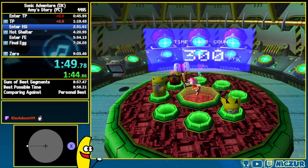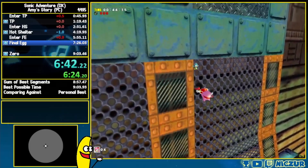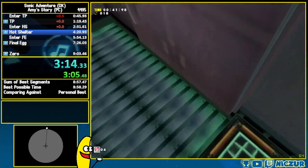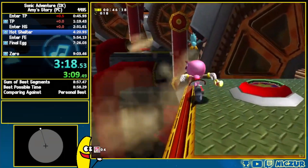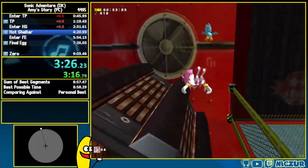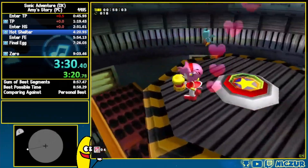Hello everybody. Today we have a brand new discovery that makes a previously known strat viable and will change Amy Story speedruns as we know it. If you aren't familiar with Sonic Adventure DX speedruns, you may not know that Amy Story speedruns are some of the most technical in the game. This new discovery will take this already difficult category even farther. Without further ado, let's get into it.